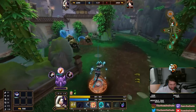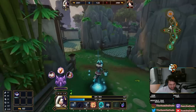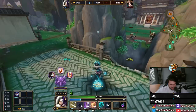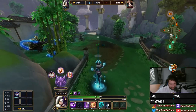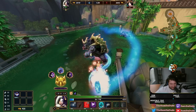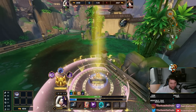Oh, it's so nice — the quality of life change that the Light Stance 1 hits minions. It's so nice. It doesn't do a whole lot of damage, but it does do enough to where you feel it.